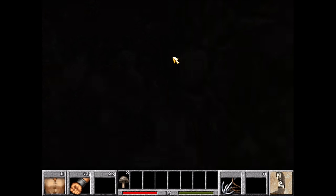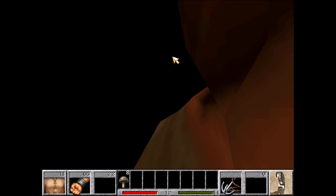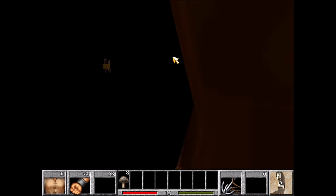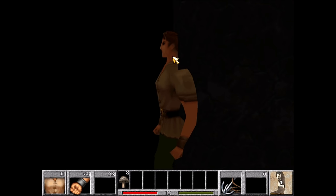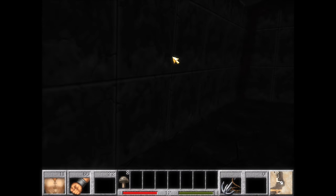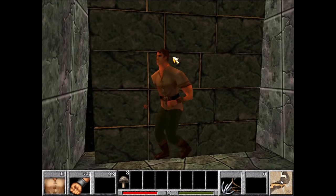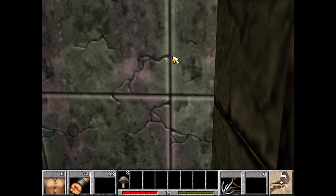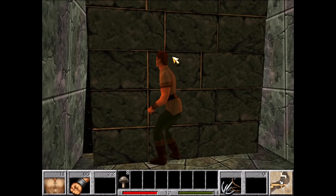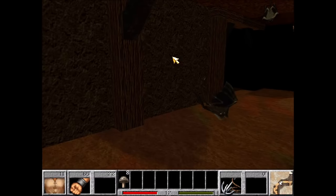We're going to get into this corner, turn Connor 90 degrees to the left, clip in, then clip in again, and turn another 90 degrees to get back into the tunnel. Up next, Connor's going to run into a wall that he would normally knock down by rolling a boulder into. Connor may not be able to see, but he can certainly phase through walls. We're going to encounter some scary looking manta rays in a second, but they don't do much damage and we can pretty much just run by.